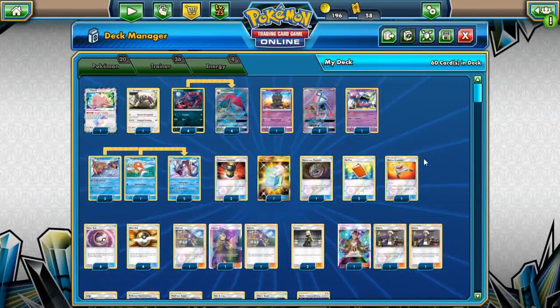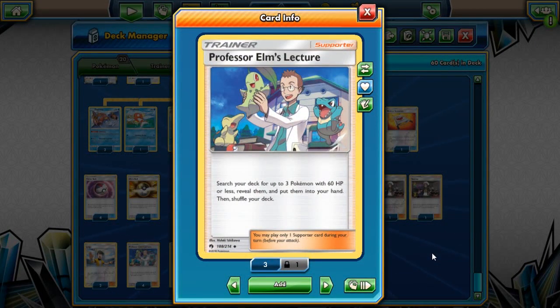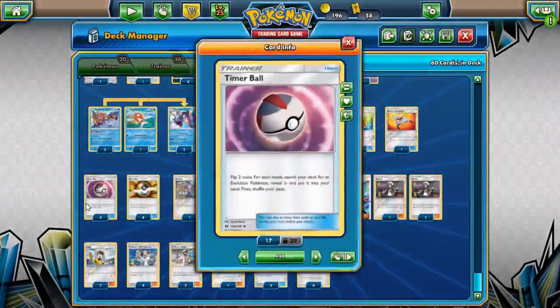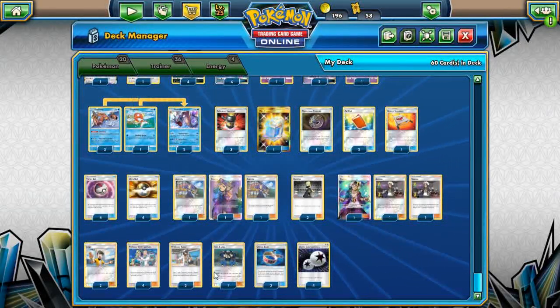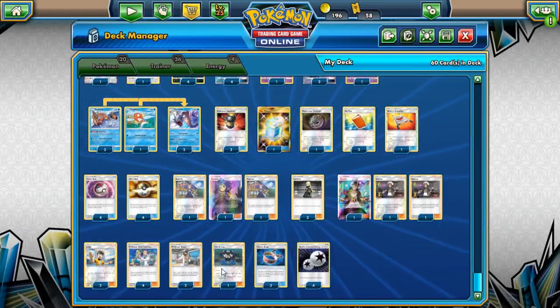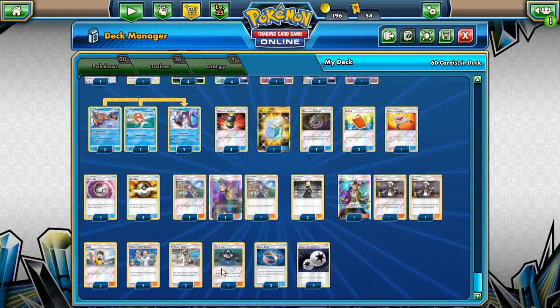As far as supporters and trainers go, Elm's Lecture is almost mandatory in any sort of Zoroark deck — gets your Pokemon on the bench as soon as possible. One card I'm not really sure of but can't question is Timer Ball. This deck did win first place at Harrogate Regionals, and Timer Ball is just one of those cards: it either works for you phenomenally — you flip two heads and get set up quickly — or you go through two or three timer balls in a row and don't get a single heads. It is just a risky card. Great Ball could be another addition; it's been seeing play in a lot of Zoroark decks.